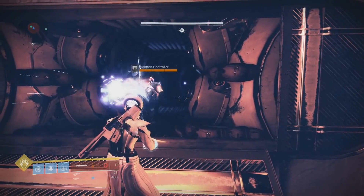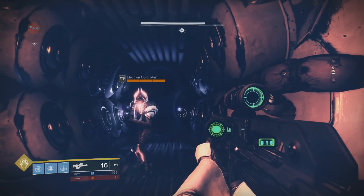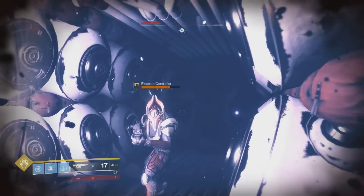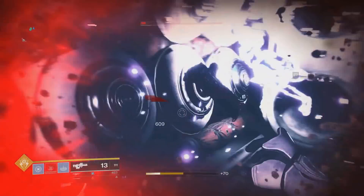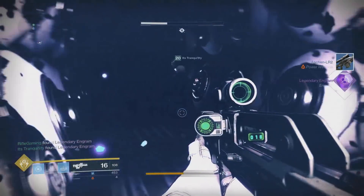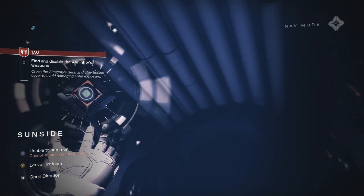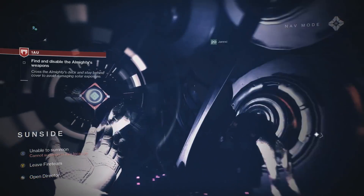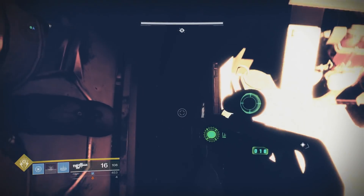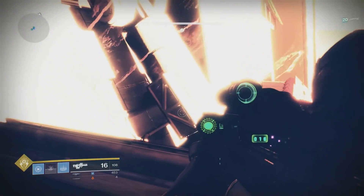As you can see, it says Electron Controller. Not exactly sure what that means. My screen is extremely bright. It dropped a legendary engram. I'll pull out my ghost, see if anything is destructible around. Nope. Oh, that's what was bright — this barrier. It's so weird colored here because the sun's right here.